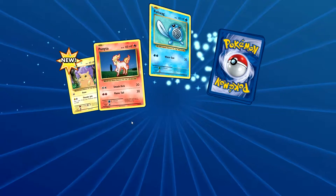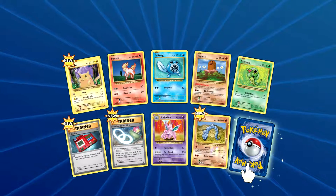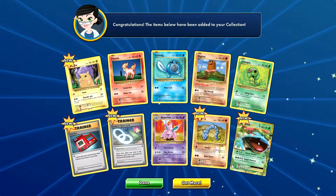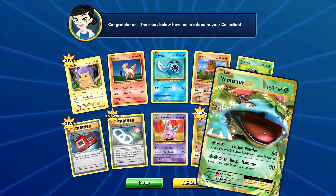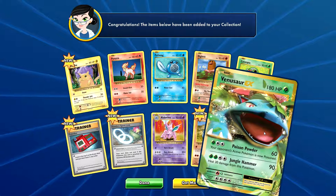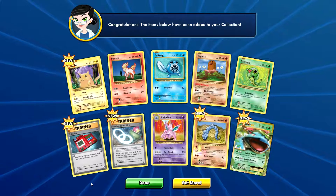Right, last pack - what do we have? Pikachu, Nidorina, Rhyhorn again, Onix again, Venusaur! Now if only I had a Bulbasaur and an Ivysaur. But that has been this little pack opening.